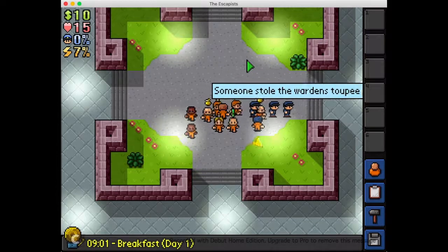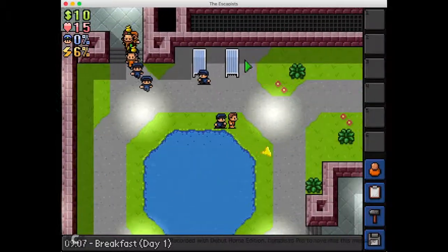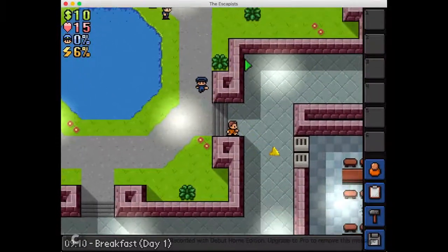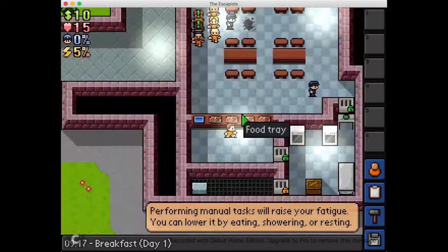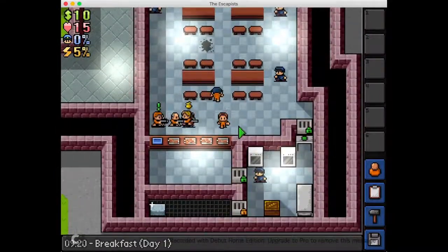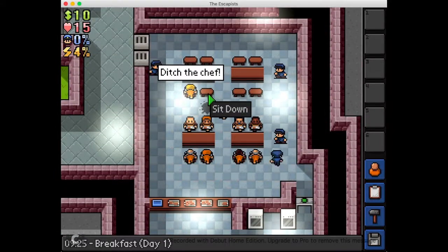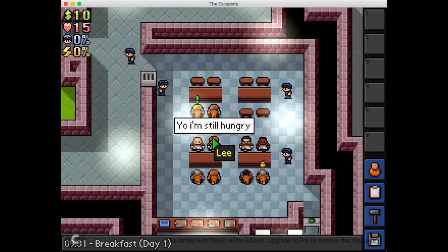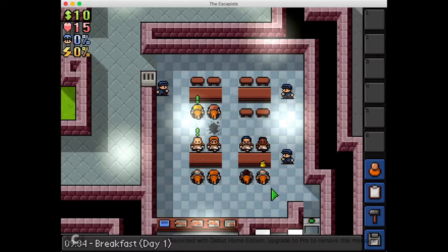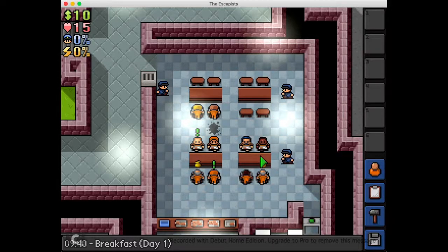Someone stole the warden's soupy — I don't know who the warden is. Okay, I guess I just follow the arrow. Report and manual attacks will raise your fatigue — you can lower it by eating, showering, or resting. I guess I just grab that. Now I sit down. Bitch to chef. Don't feel bad for the chef. I'm still hungry. It's missing something. I'm just gonna read all the dialogue if you don't mind.